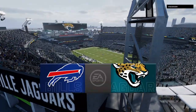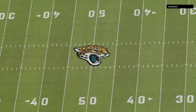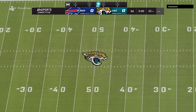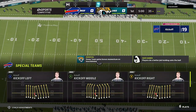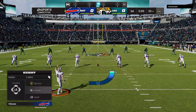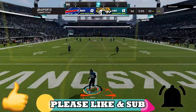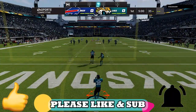Welcome back, money team — this is Mad Money. Got another gameplay slash offensive video for you guys today. I'm going to be showing you guys an entire offense — run plays and pass plays — that pretty much every single one of them averages about 10 yards per play or more, including a one-play touchdown against every single defense in the game. Hit the like button and let me know in the comments, and let's get right into the video.